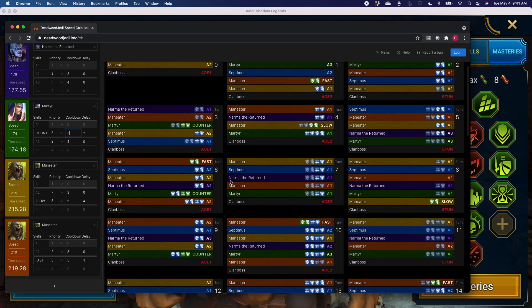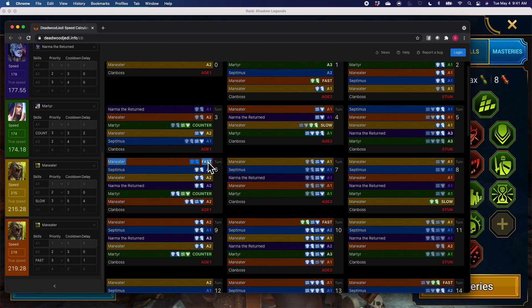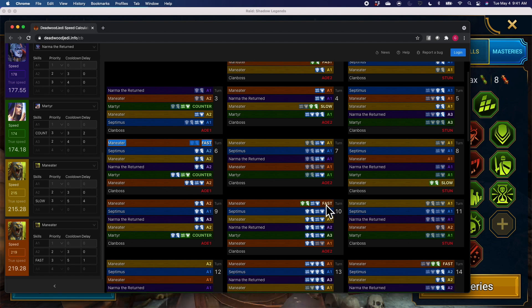On the second turn at turn count six, the calculator will tell you it's going to automatically pop the man eater's unkillable. At that point we don't want that, so we actually want to wait till the second turn. Every time you see the double fast man eater listed, it's down here — you just have to manually check, but you can see that it works.